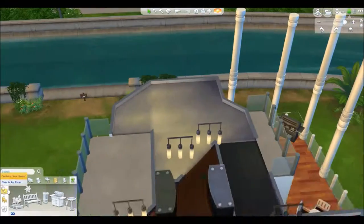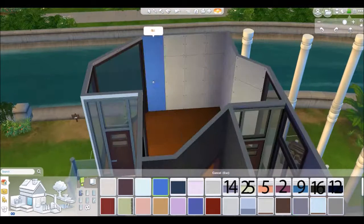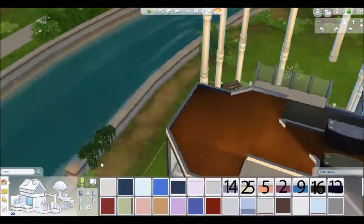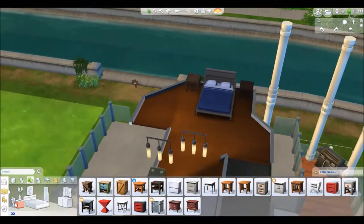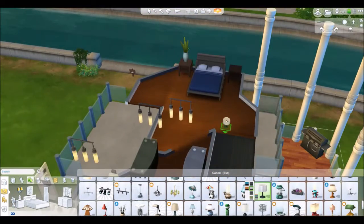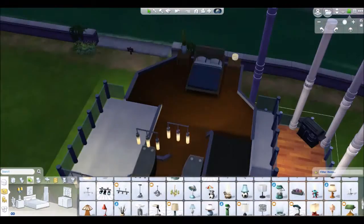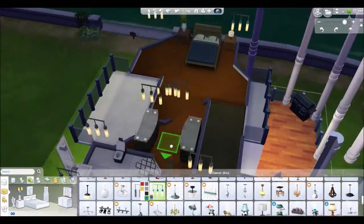Finally we get to the bedroom, which is turning out well. I'm adding in a dark blue wall. I forgot to put a painting above the bed so it is quite bare, but it still works. Just adding in lights.